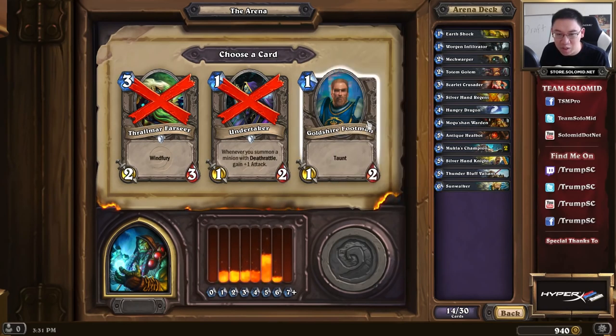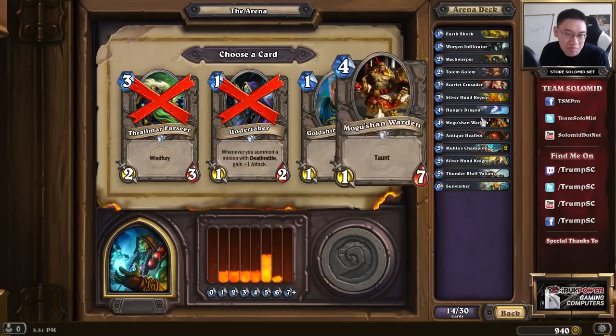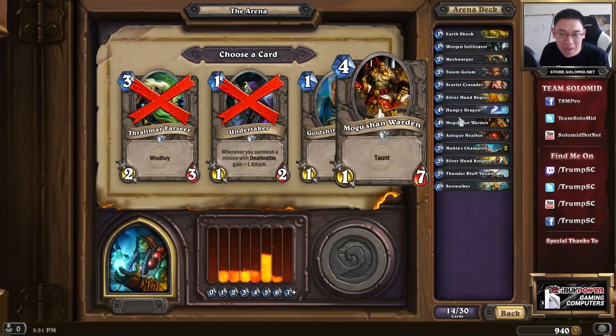This pick has truly awful cards. There are no Deathrattles in our Arena deck, so we're not going to pick Undertaker — it's between Thralmar Farseer and Goldshire Footman. Both cards are very low quality. Because of the Mukla's Champion synergy and the ability to drop a small minion, I'm going to choose the Goldshire Footman over the Thralmar Farseer. Looking at the curve, we have an above-average amount of 3-drops at the halfway point. The Goldshire Footman actually has the potential to be played alongside something for a clever play sometimes.